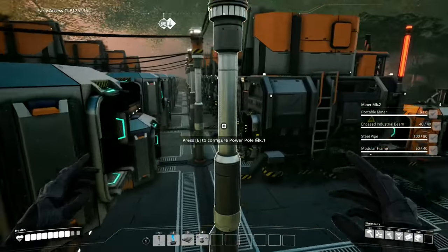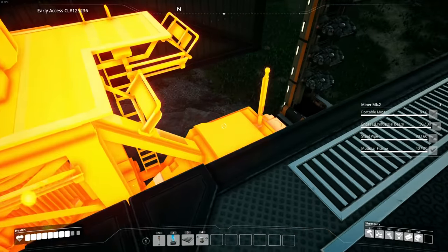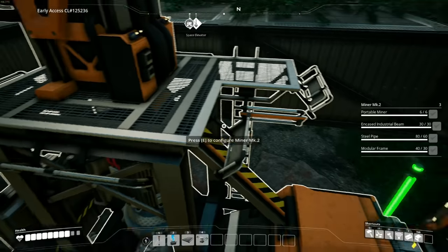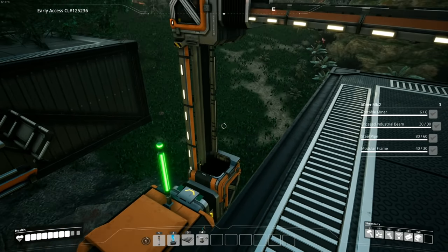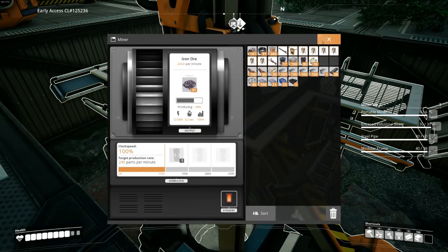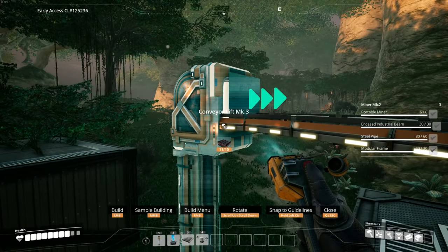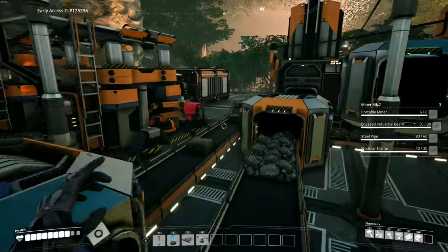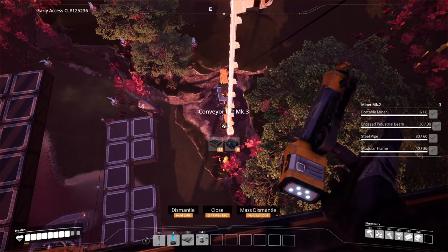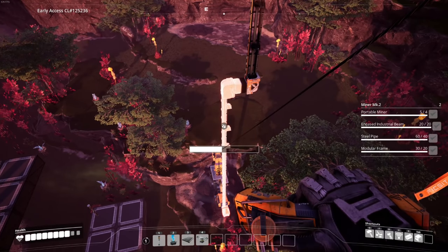This assembler is going to be for encased industrial beams. For the final bit we're going to go ahead and upgrade these miners right here. Miner Mark 2, boop - 240 per minute, heck yes, that's exactly what we needed. Come on, start spewing! It's not working. Logistics Mark 3 - boop and then boop. Will you work now? Yes it will. Actually the one that really needs it is the coal, so we're going to that one. I might reach that from here - oh my god, we did it!